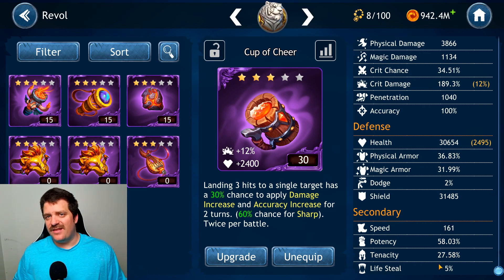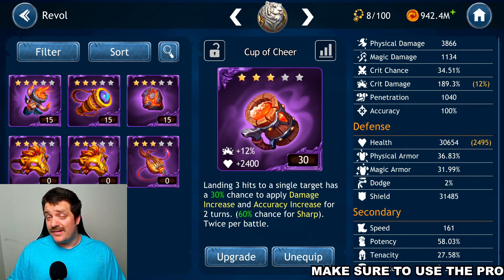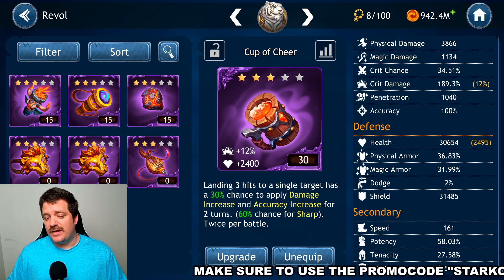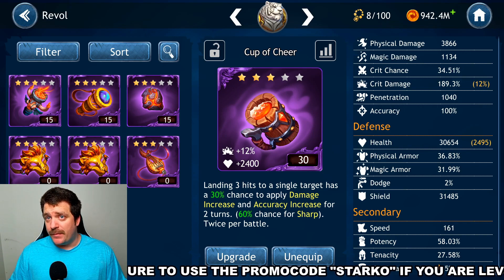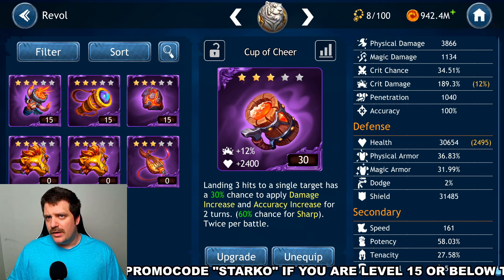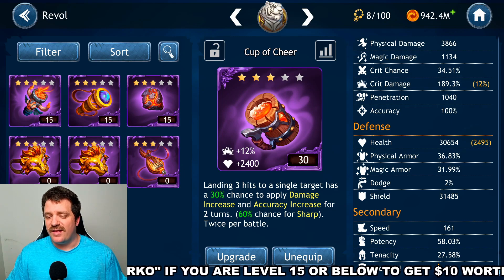To explain how Potency works: take your base chance to apply a debuff — say 100% for bleed — then subtract the opponent's Tenacity. If the opponent has 40% Tenacity, you'd have 60% before Potency. Add your Potency (58% here) and you get 118% effective chance to apply the bleed, even against that 40% Tenacity. Hopefully that clears things up about how Potency and Tenacity interact.